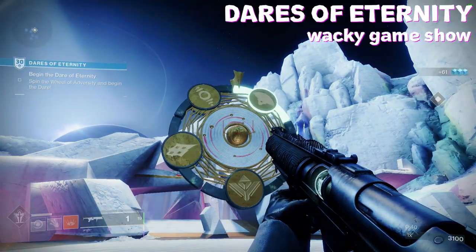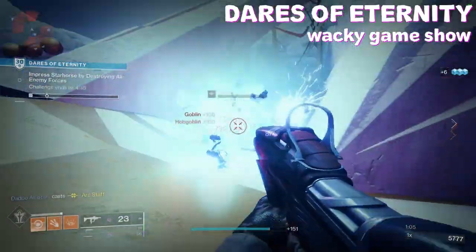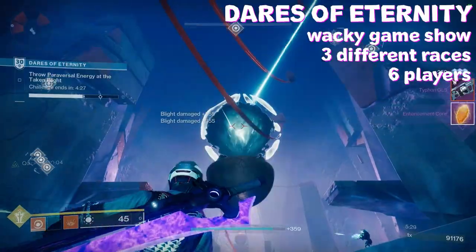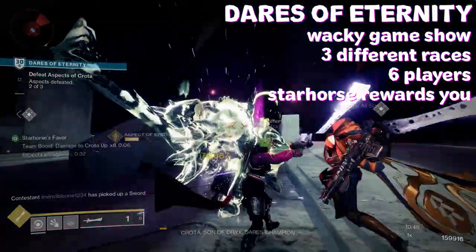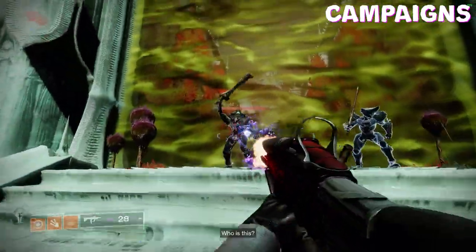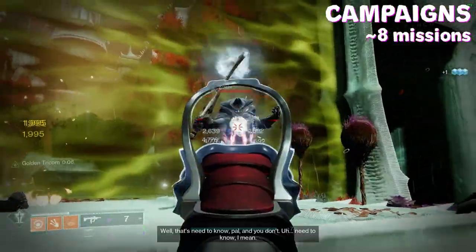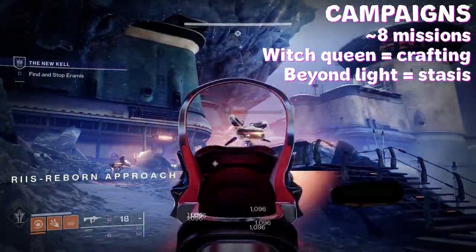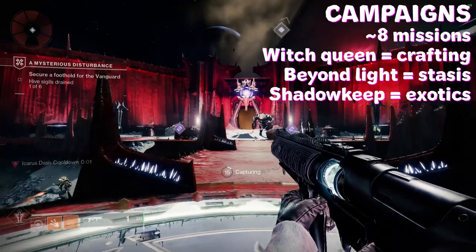Dares of Eternity is basically a wacky game show where you're sent in to fight three different enemy types alongside a large crew of guardians in order to please the Starhorse — a literal cosmic equine — for a chance at great fortune. Campaigns are pretty obvious: you play through roughly eight missions. I heavily recommend Witch Queen, however Beyond Light grants Stasis and Shadowkeep grants access to some fabulous exotics.